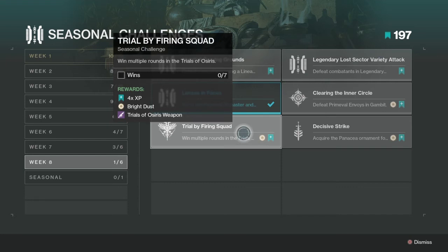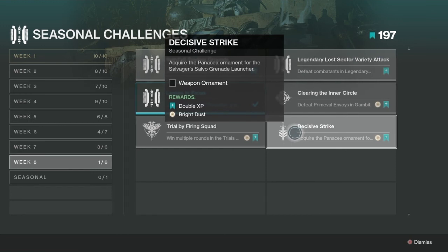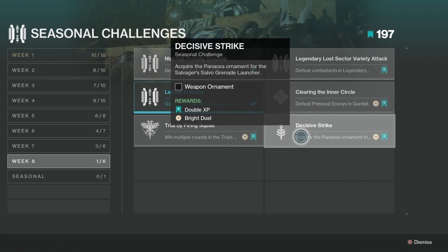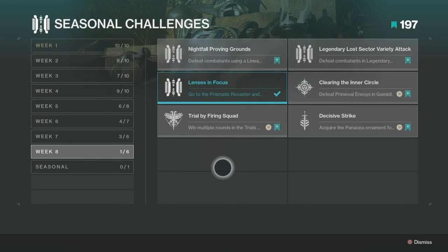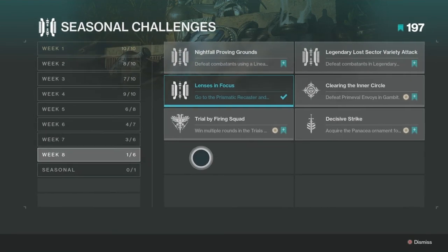Win multiple rounds — highly recommend using good PvP weapons, not PvE weapons. This one is acquire the ornament from the Salvage Salvo grenade launcher. I'm pretty sure it's the strike one, so bring Salvage Salvo into strikes — but don't quote me on that. Just pick up the ornament from either Shax, Zavala, or the Drifter and complete it. Those are all the seasonal challenges for Week 8 of the Season of the Chosen.